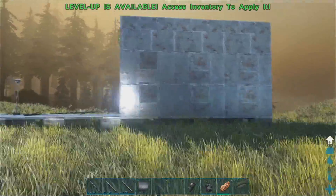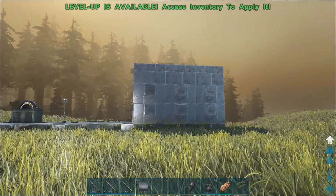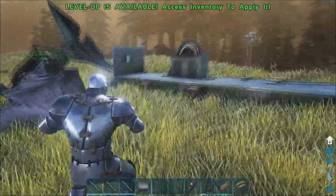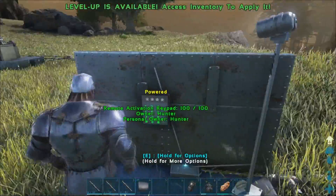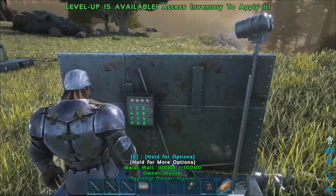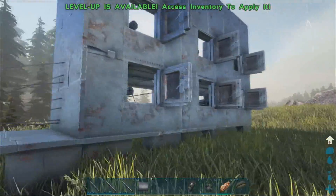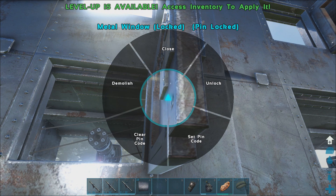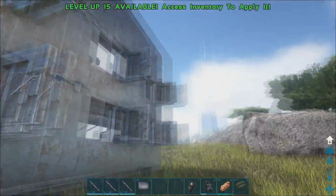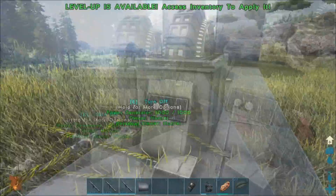Next up: why is this good? Because if someone attacks you, they don't see window frames and instantly think there are turrets behind. So they attack you and are surprised. What you're going to do is have a keypad anywhere in your house — it can literally be at the other end. Press in the code and you open the window frames. Just hold E on the window, set pin code, and decide a code. All the codes have to be the same, so you don't have to press multiple codes.